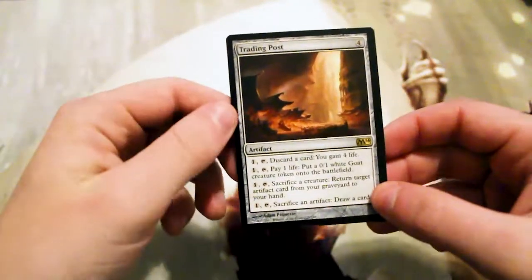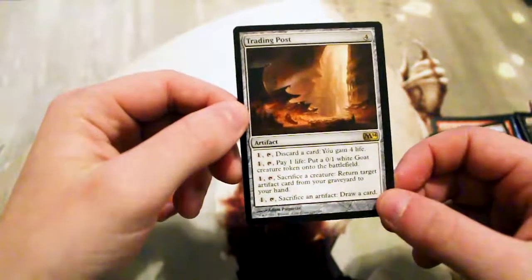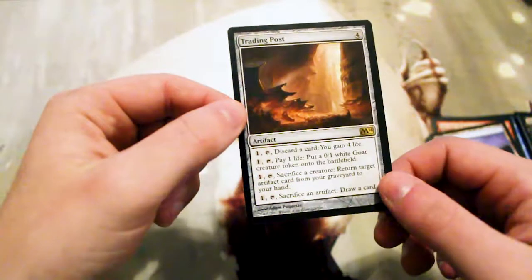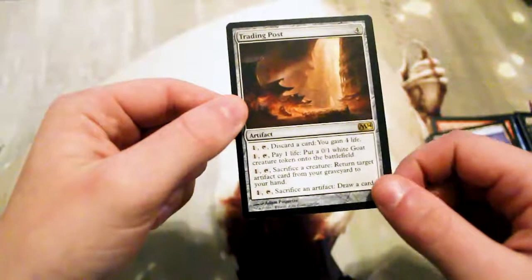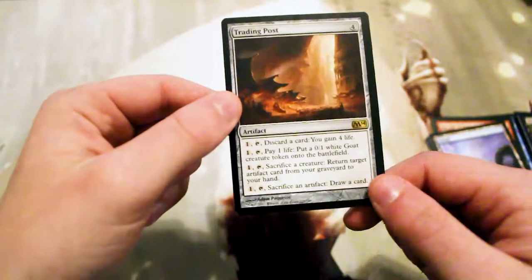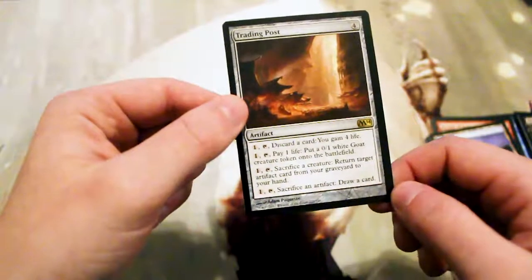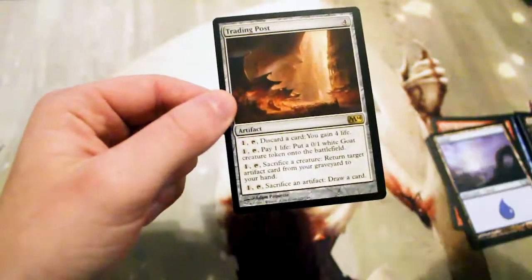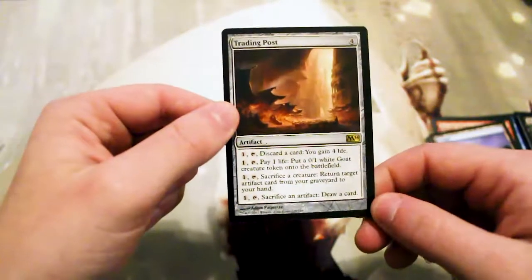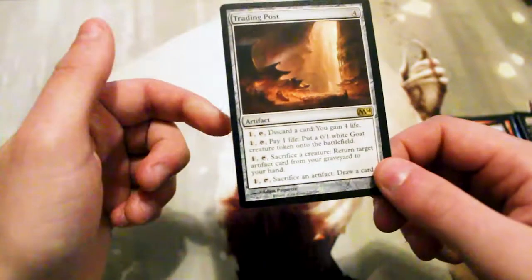Trading Post is a four-cost artifact. You can pay one and tap it to discard a card and gain four life. For the same cost, you can pay one life and put a 0/1 white goat creature token onto the battlefield. Pay the same cost, sacrifice a creature to return target artifact card from your graveyard to your hand, and then pay the same cost again, sacrifice an artifact, and you're able to draw a card. I know this was kind of a silly card at the time, but I think there are actually some silly uses for it.